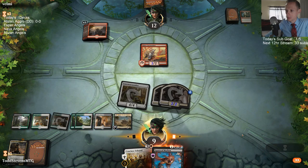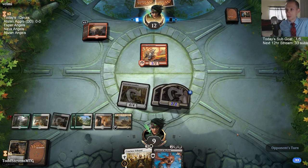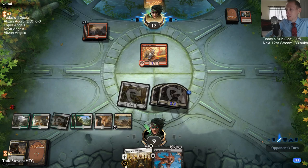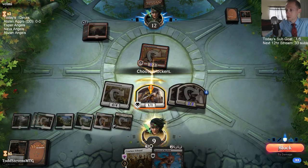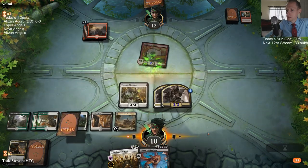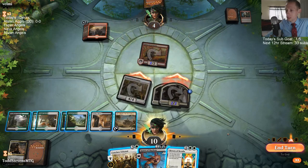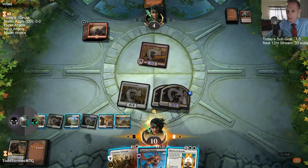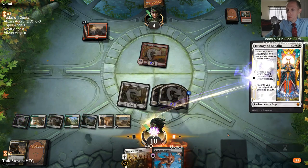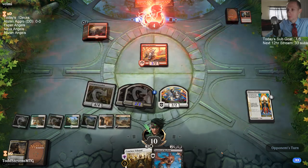All right, let's flip this first fort. Now we can start making Lifelink creatures. You get to gain life — that's all you want to do against red is gain life. And attacking them and stuff is pretty good too. So it wants to tap my Adanto the First Fort, so I've got to manually tap. All right, we're up a game. We've got game one against red.